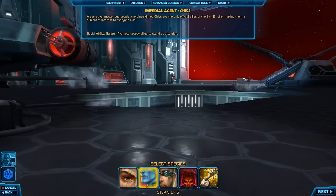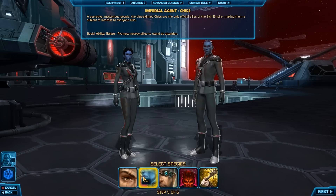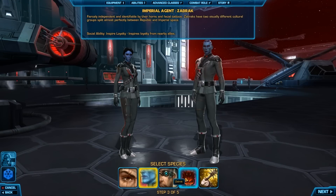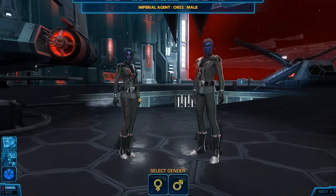Now we're on the species selection. It's pretty clean so far — it is a beta. You can see stuff zoning in the background, but it looks pretty good. Some of the species are Cyborg, Chiss, and Zabrak. The one on the left is pretty sure human, so pretty basic Sith and just Star Wars in general races.